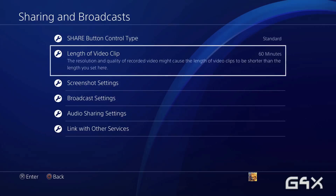Now you can record for an hour. All you have to do is press share and check your recording for the last hour, or you can double-tap share and it will start recording. Leave it for an hour and it will tell you after 60 minutes that the recording has stopped. It's that simple.